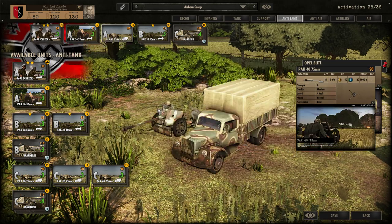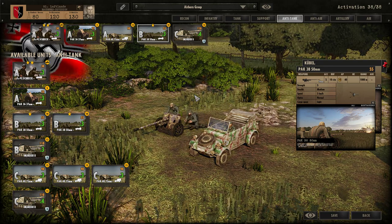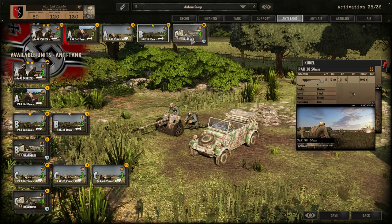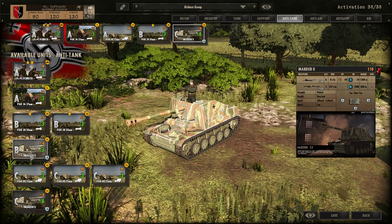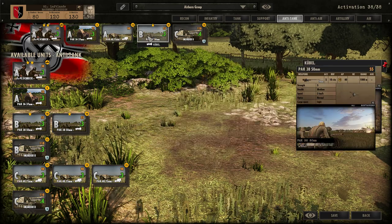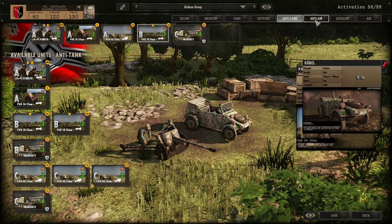I'm bringing a Pak 75 which is a strong anti-tank gun, and a Pak 38 50-millimeter — not that great for late stage but you can spread three of them around. For a later stage I'm bringing a Marder 2, which I think is the best thing you can bring at that stage. The issue with the Pak guns is that the enemy will do air strikes or artillery strikes on them, so they're useful but also a good target.